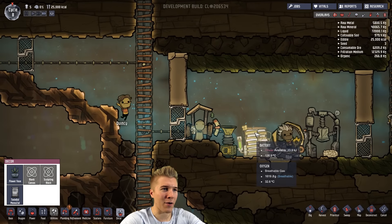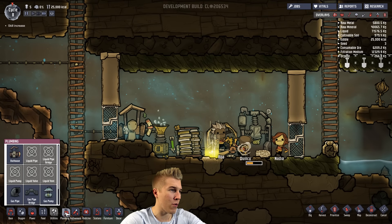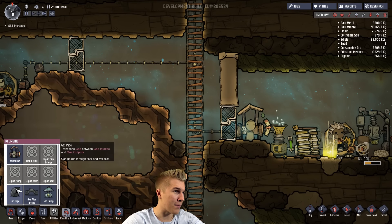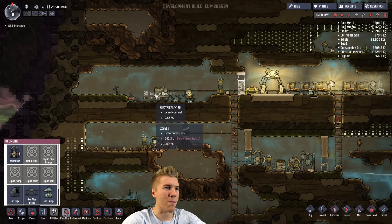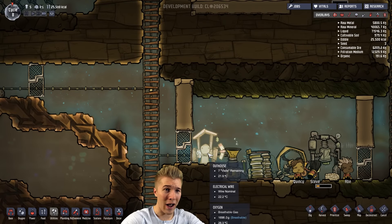We built this really nasty room with an outhouse and it's getting pretty bad. We just researched something — let's review what we researched. We have a few gas pumps now, so we can do some things with the carbon dioxide filled rooms. We're also about to finish up some research on liquid piping, which is going to be really important so we don't have to worry as much about the outhouse situation.